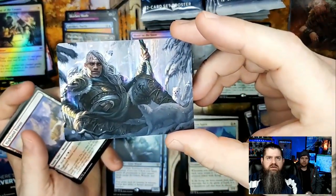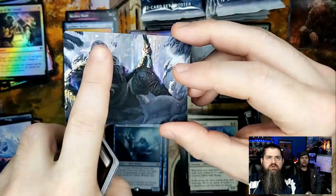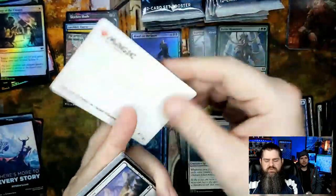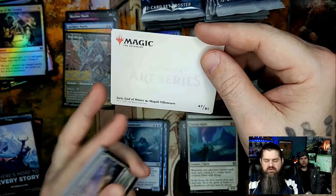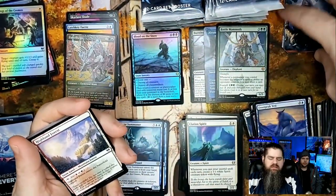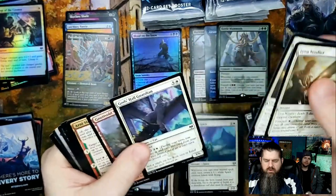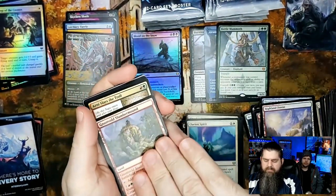Little guy hanging out in the bag — got another one up here, just kind of chilling. That one's by Magali Villeneuve — I always try to pronounce that name and I feel like I should be able to, but I never can. All right, Gonzala Guardian, Nol Slumber Mound.